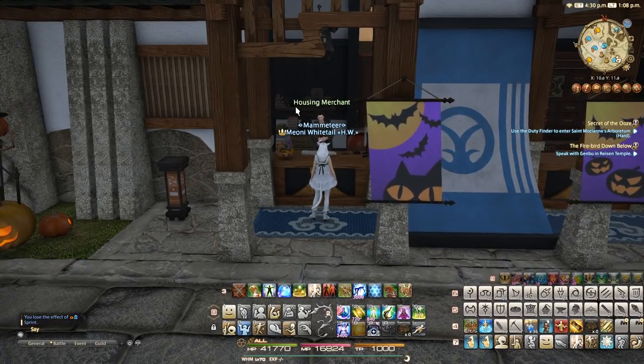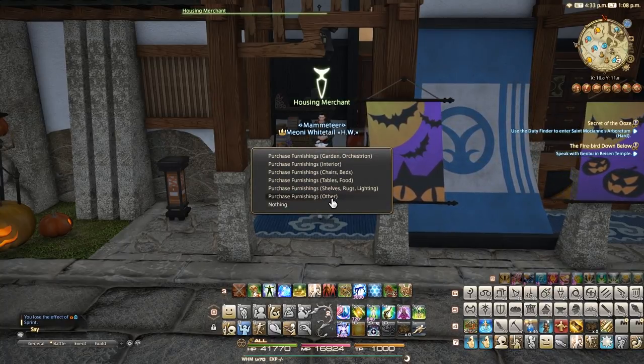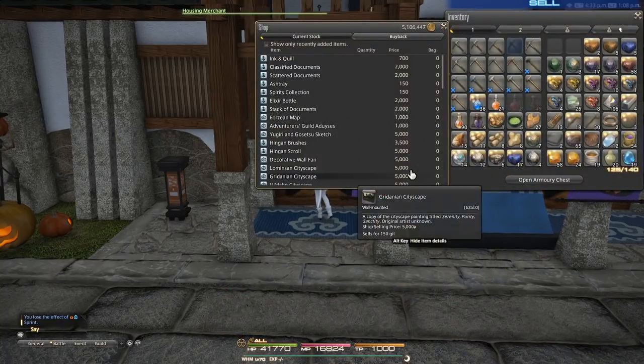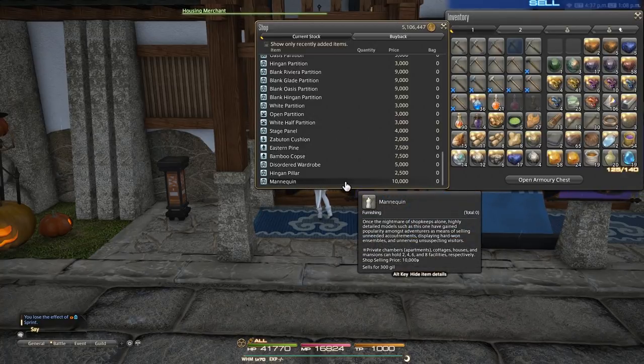It's important to note there is a limit on mannequins per estate size. A private chamber or apartment can hold 4 mannequins, a cottage can hold up to 6, a medium-sized house can hold up to 8, and a mansion or large-sized house can hold up to 10 mannequins at any one time.